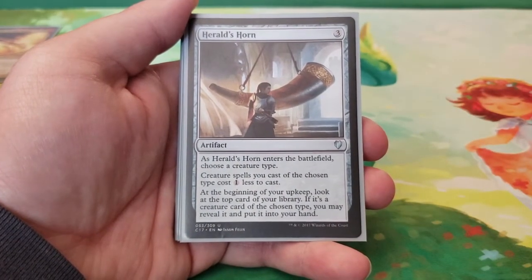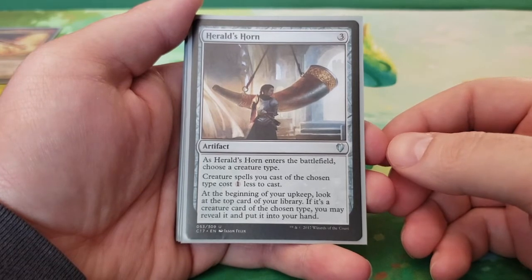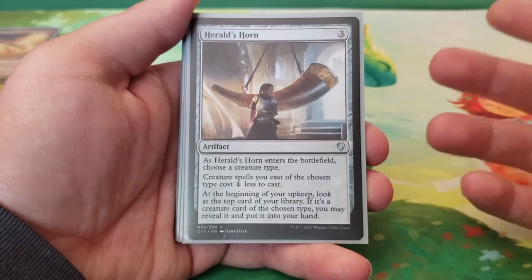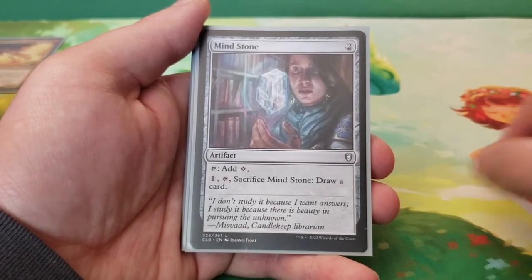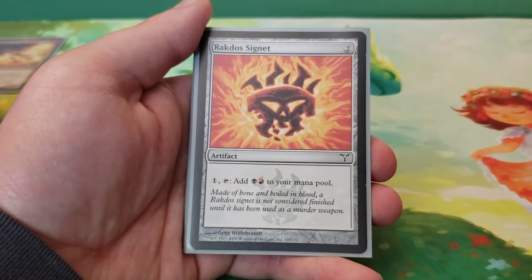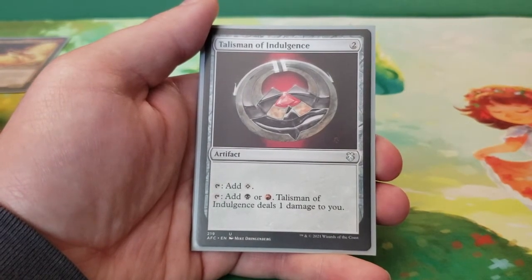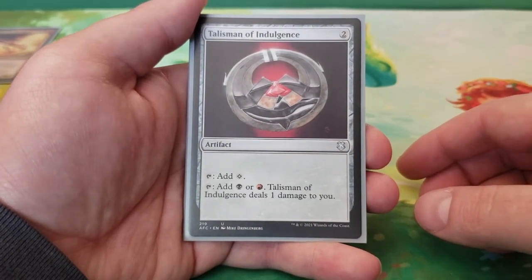Next we have Herald's Horn — as it enters the battlefield, choose a creature type. Creature spells of the chosen type cost one less to cast. At the beginning of your upkeep, look at the top card of your library; if it's a creature of the chosen type, you may reveal that card and put it into your hand. So it gives you extra draw if you find a phoenix. Next we have Mind Stone — two mana, tap for colorless, or pay one and sacrifice it to draw a card. And we have Rakdos Signet — pay two then tap for Rakdos colors. Sol Ring — one mana, tap for two. Talisman of Indulgence — pay two, tap for colorless or for red and black, but it deals one damage to you if you tap for colored mana.